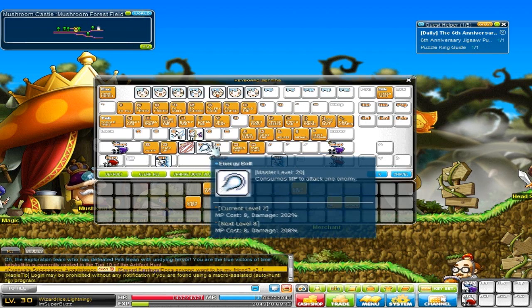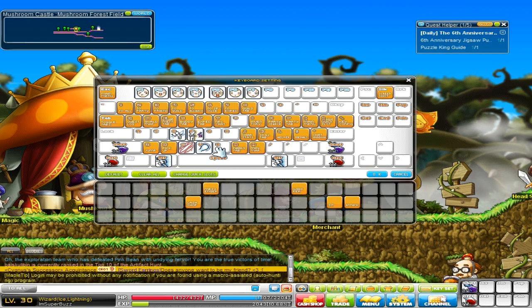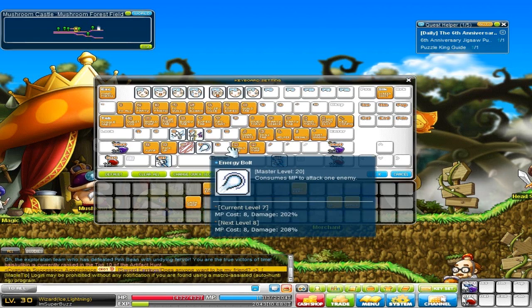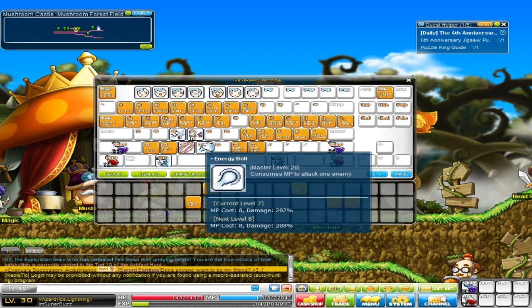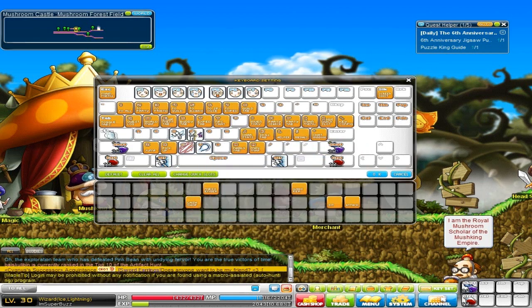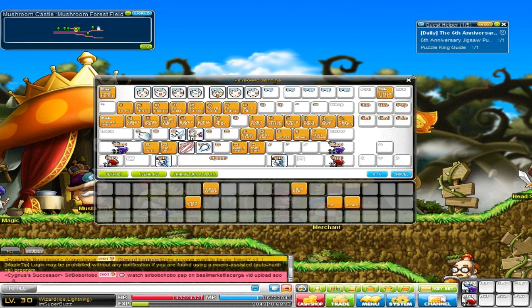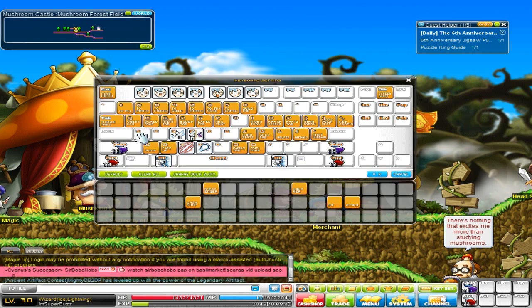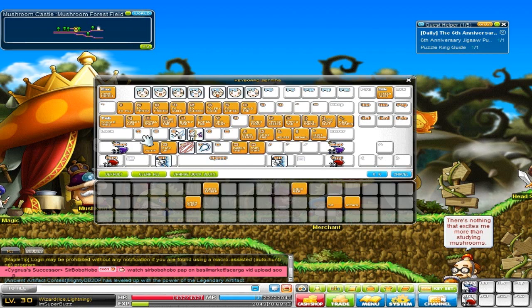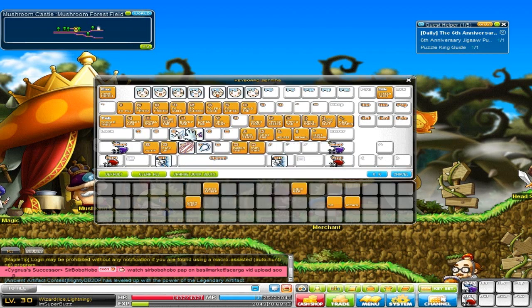V is my secondary attack but I usually don't use it. B is for a buff or another mob skill - on my mechanic I had the drill here, and V was Power Fist. N is for family instead of F - I'll explain why in a second. A I usually use for summons, like a dragon on my bishop, shadow partner on my bandit, the hawk bird on my archer, and for this character it'll be the golem-looking thing.